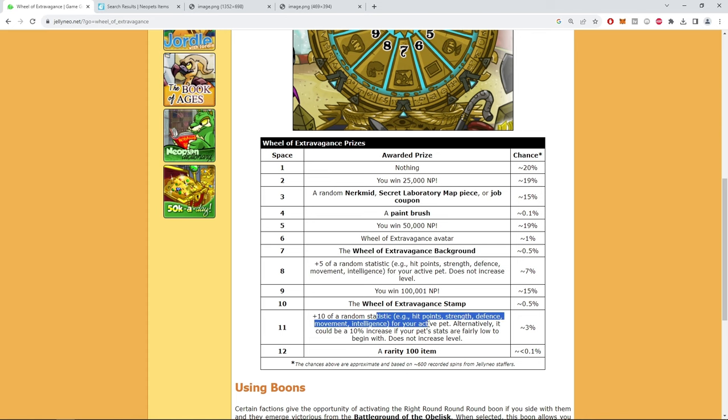Two tiles share stat boosts — plus 5 to a stat at 7% chance, and plus 10 at 3% chance, but neither can be levels. There's a cap: it cannot exceed 10% of your pet's current stat. So if your pet has 60 strength and it rolls strength, it can only give a plus six even if you hit the plus 10 tile. That's how I understand it, though I could be wrong.